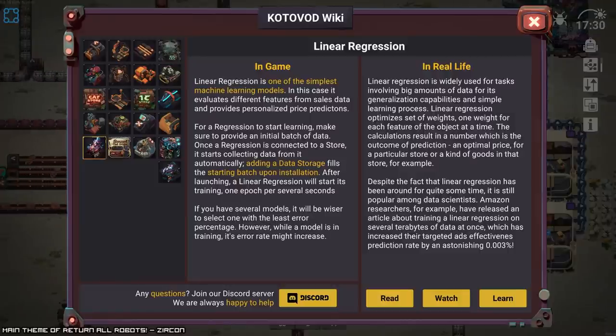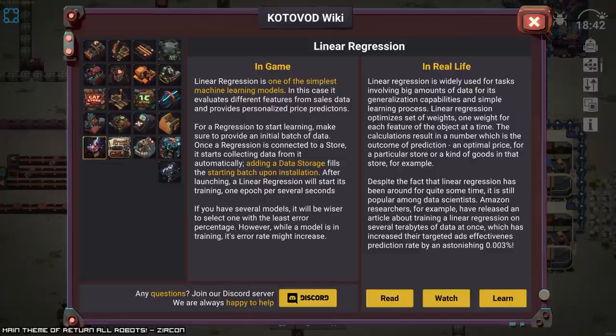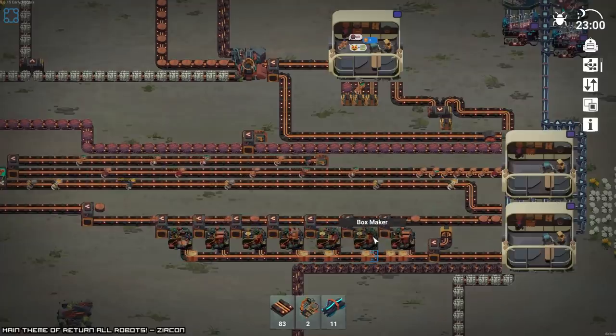Oh, that's cool. If you click 'read,' it straight up takes you to the Wikipedia page for linear regression. And if you do 'watch,' they have a video from somebody's channel talking about linear regression. That's neat — way above my head. And if I do 'learn' — yeah, Coursera. I do really appreciate that.